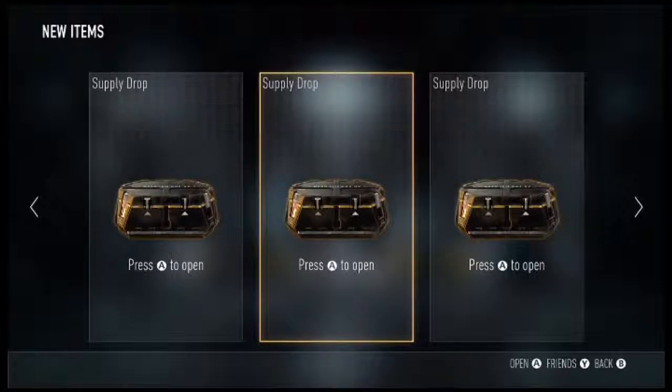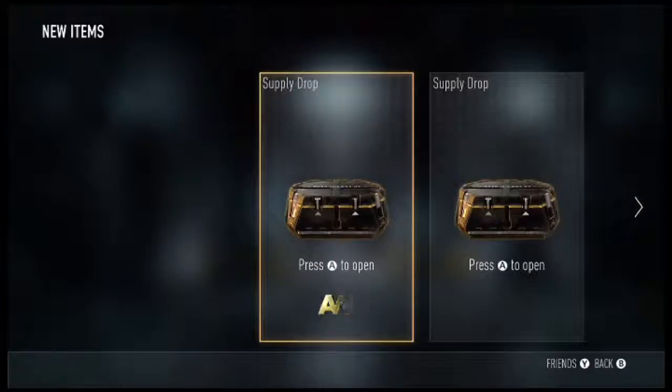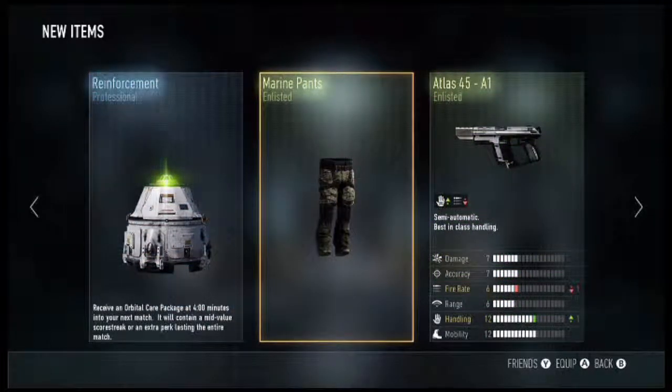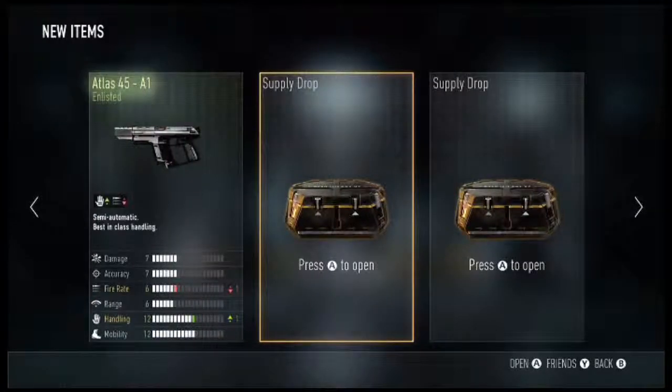We're back and we've got three more supply drops to open. We got ourselves an elite Nigerian Commander Pants again — come on, give us some more elite items! That one seemed to go slow but we got no elite — just two enlisted weapons. We got an Atlas 45 A1 which is minus one fire rate, plus one handling. Two more to go.